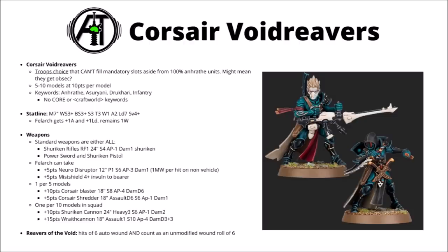The squad has two default loadouts — either all of them take Shuriken Rifles, or all of them take Power Swords and Shuriken Pistols. Shuriken Rifles are a pretty standard rapid-fire Shuriken weapon: 24-inch range, Strength 4, AP -1, Damage 1, with the Shuriken rule for an extra 2 AP on wound rolls of a 6. The Power Swords are standard as well: +1 Strength, AP -3, and Damage 1. The overall theme of the unit does seem a bit more shooty than fighty — you could treat them as cut-price Howling Banshees with Power Swords, but with nowhere near as many benefits.